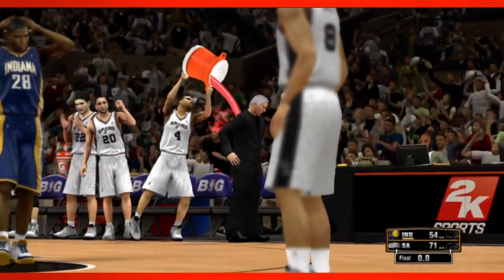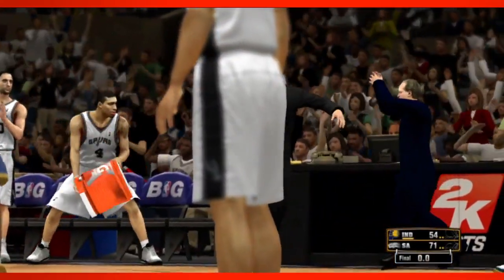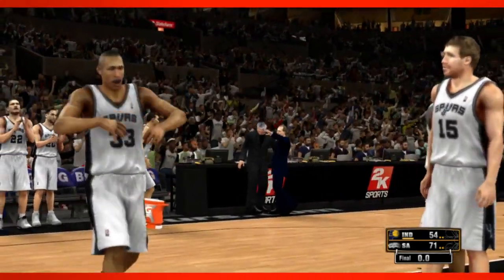When you make these games, you always want to have fun with it, and Kinect gave us that opportunity. Like, you're winning a playoff game and you want to douse your coach — you can actually say 'Gatorade, dunk them,' and they'll go over and dunk them. It's one of those cool things you see on TV and want to be able to do.